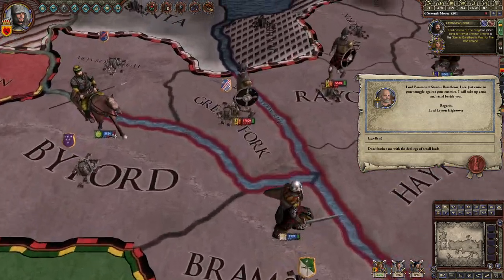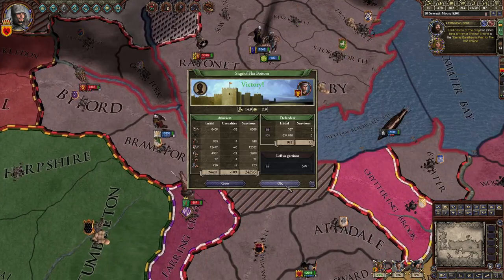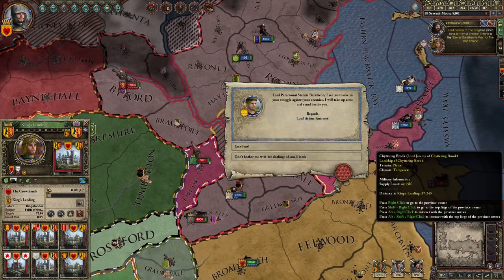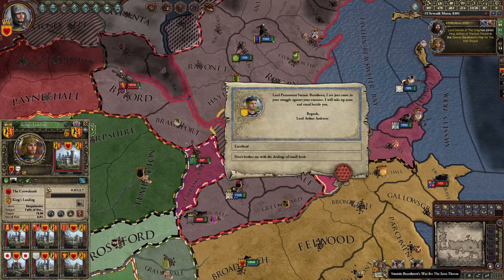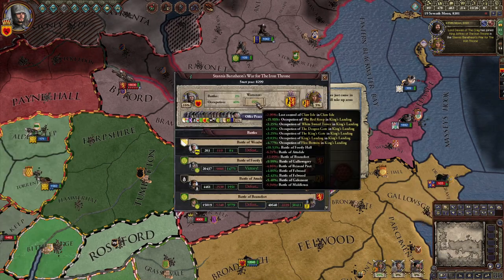Here's the Westerlands army — that's not good. But they came to help me. So now I've seized the whole capital, which is good, but if we go down here to see the main war, I've only done 49% war score. So I need to take more land and win more battles to get this up to 100% where I can offer peace and enforce my demands.